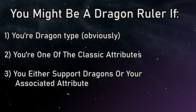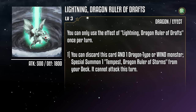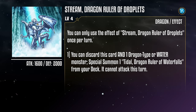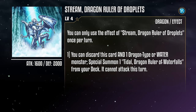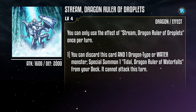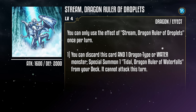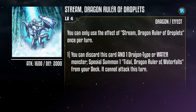To start with, let's cover the Baby Rulers. These are Burner, Dragon Ruler of Sparks, a level 3 fire monster with 1000 attack and 200 defense; Lightning, Dragon Ruler of Drafts, a level 3 wind monster with 500 attack and 1800 defense; Reactin', a level 4 earth monster with 1800 attack and 1200 defense; and Stream, Dragon Ruler of Droplets, a level 4 water monster with 1600 attack and 2000 defense. Each one has a similar effect: you can discard this monster and either a dragon or a monster with its same attribute to special summon that baby's adult form directly from your deck. Blaster for Burner, Tempest for Lightning, Redox for Reactin', and Tidal for Stream. But the summoned monster can't attack that turn.